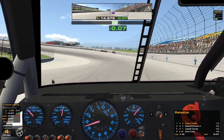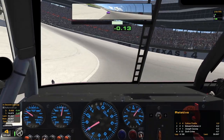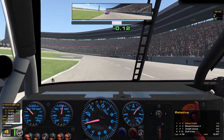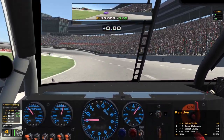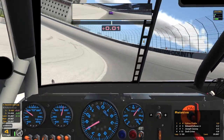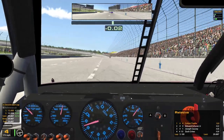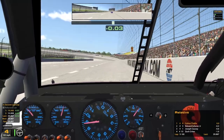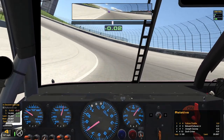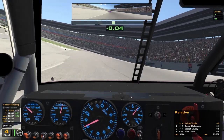Doing alright so far. No cautions, everyone made it through the initial start — never a given when you've got so much power under the hood. Just kind of keeping a tiny bit of acceleration through the middle of the corner, just to keep the thing turning on throttle. That's a good kind of rotation if you can get it on throttle, as long as you don't overdo it and kill the right rear. I feel like that should serve us well.